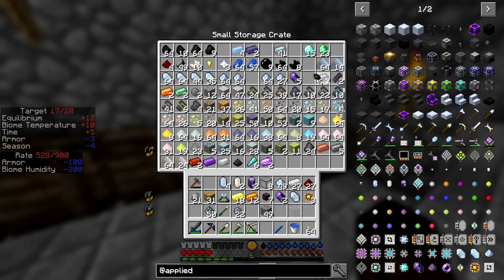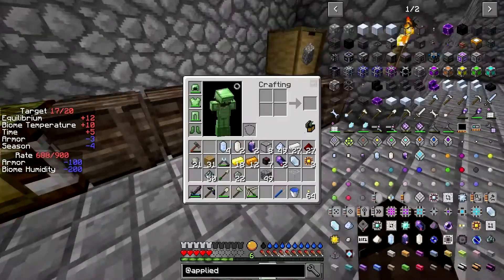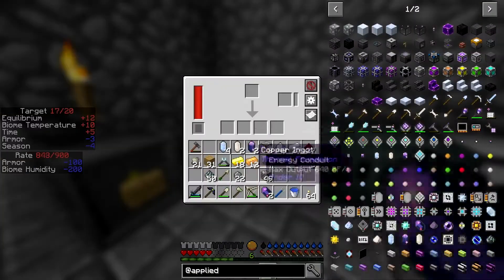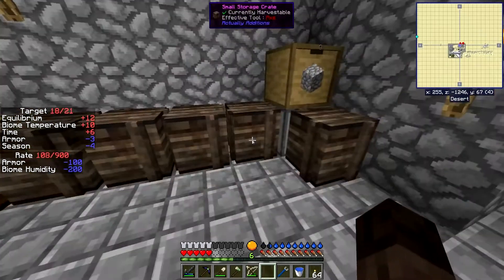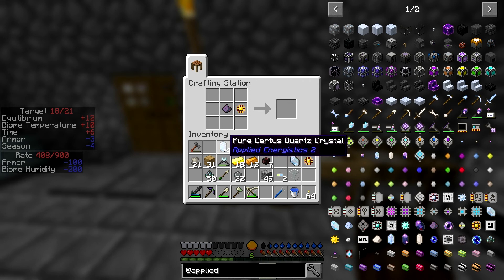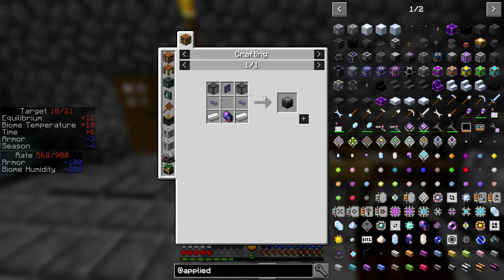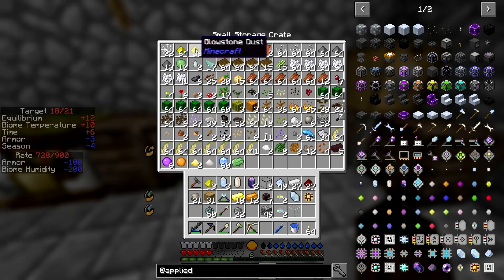Let's just throw some actual charcoal in there to finish, just so we have some extra in case we need it. We should be able to just do the segment - we'll get two fluix dust. Fluix dust with nether quartz and a processor gets us an annihilation core. The same with certus quartz gets us a formation core. Then we need the panels - the panels need a little bit more glowstone.